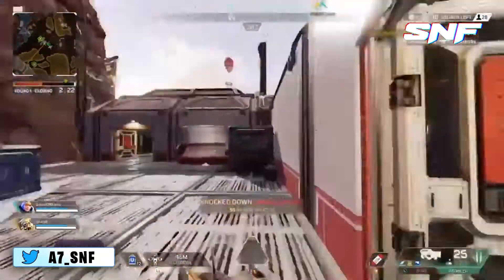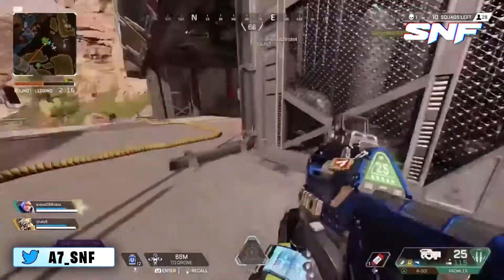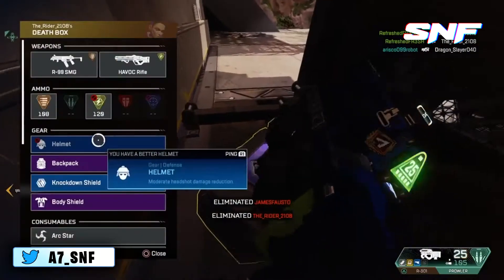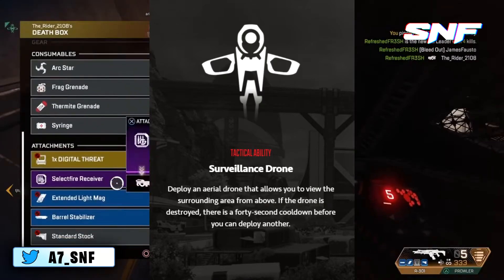Another passive idea would allow Crypto to see how many squads are nearby at all times, instead of having to scan champion banners with his drone. The player admits this particular ability could be too powerful, but still thinks it's a way to potentially improve the character.